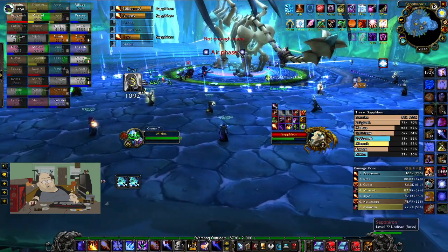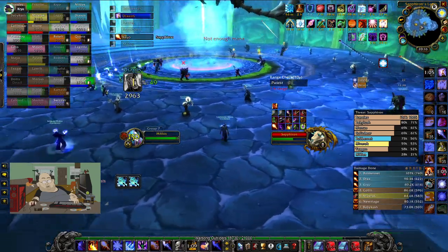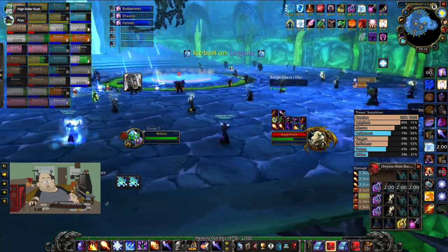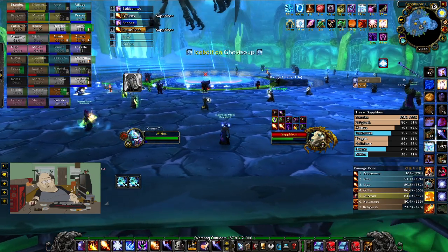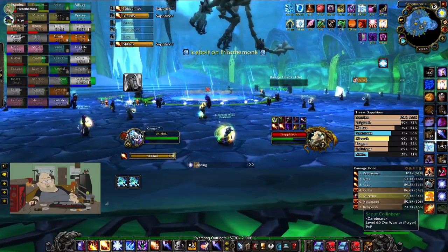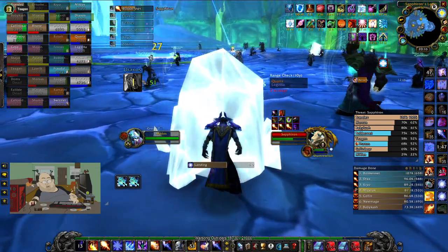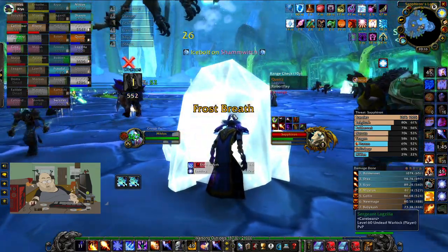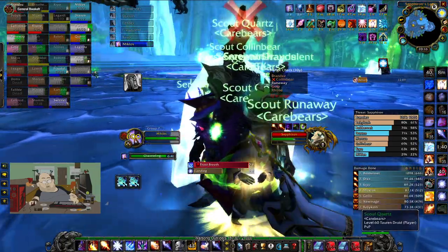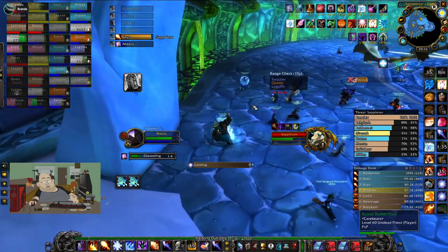Watch the blizzards. Air phase now! Keep yourselves alive — you're gonna re-frost pot as soon as it's up. Stay spread. D stance melee. Block one is out. Block two is out. Block three is out — they're on all three sides, we're good, keep everybody alive. Block four. Block five — get behind, go go quickly! Free frost pot.